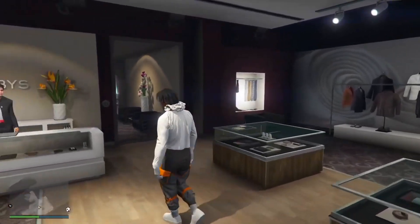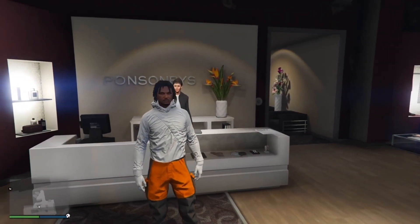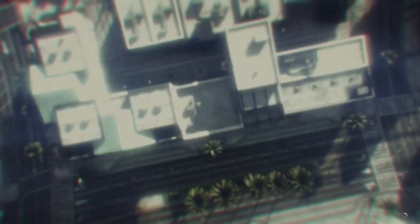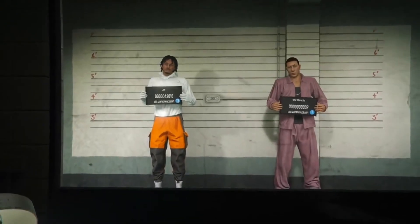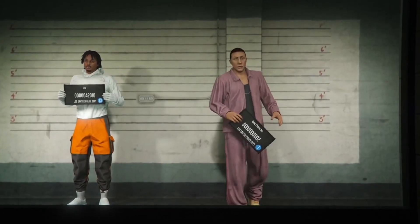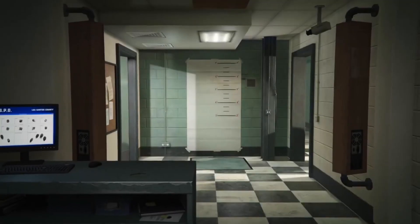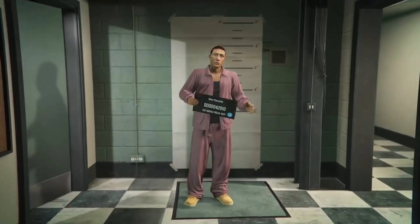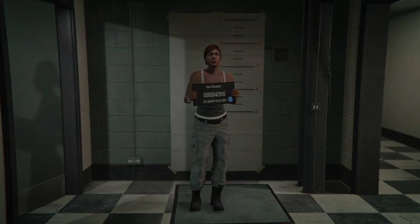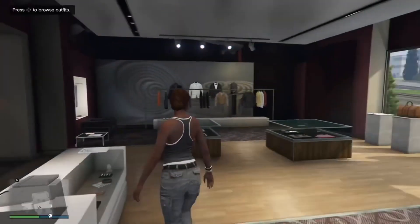Once you equip the outfit, open your pause menu, go over to Online, and go to Swap Characters. On that screen, start editing your second character and make sure before you load into an online session that it's a female — change the sex to female. Then just load into a normal GTA session.